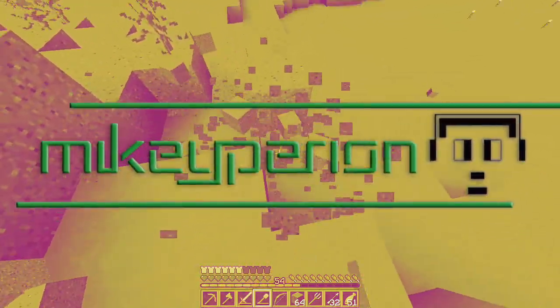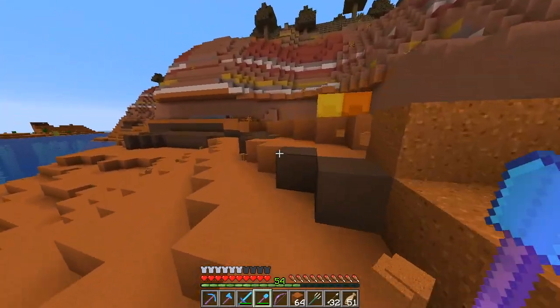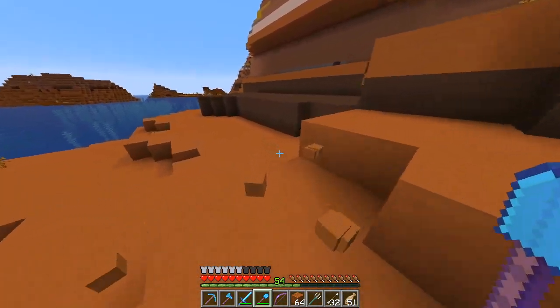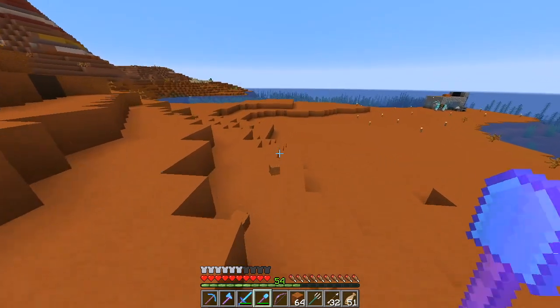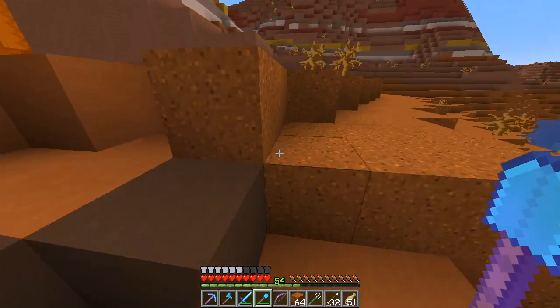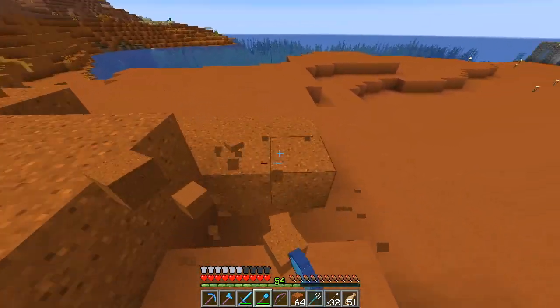Hey there guys, what's up? It's your buddy Mike Perion here and I hope you have a great day. For today we are at episode 11 of our iCraft Season 5, and we're here in the Mesa biome because we're trying to gather some red sand in order to make red sandstone. We're also going to gather some plain terracottas, because for today's episode we are going to continue building in our Gardens of Periona, particularly on the ceiling part.